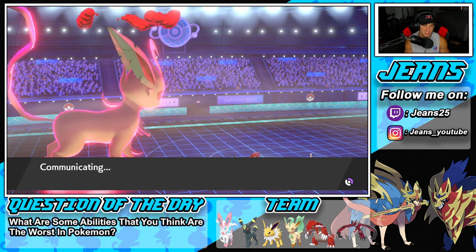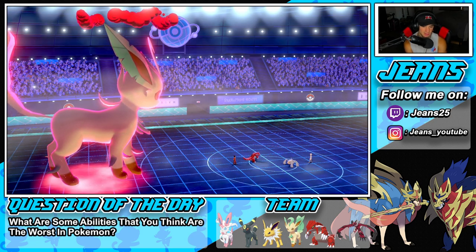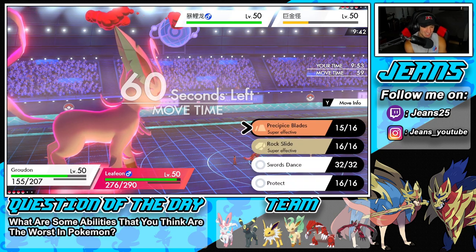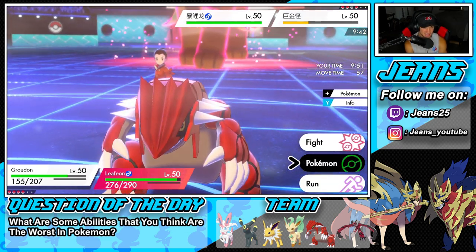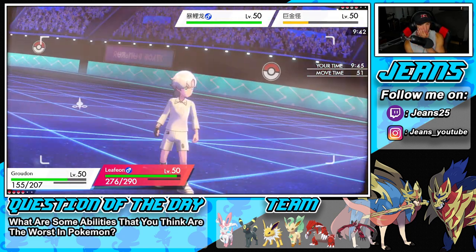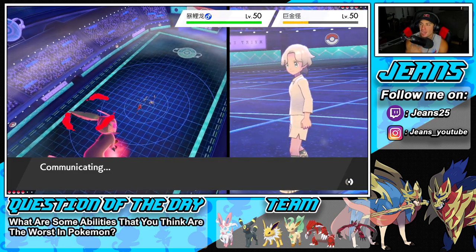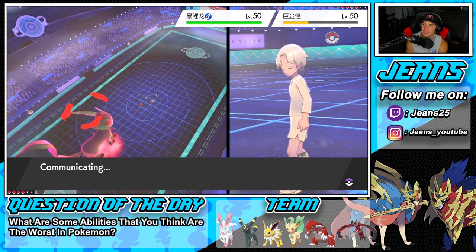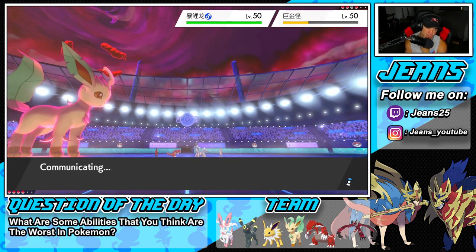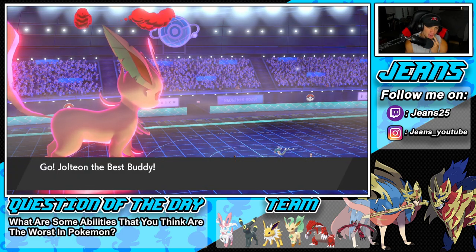I kind of want to get out Jolteon here — I'm not even gonna lie. Obviously I could Rock Slide, but I'm going to get out Jolteon and just get rid of Metagross. We're having some fun here. I could've just gone straight into Rock Slide or another Blades, then Max Overgrowth from Leafeon onto the Gyarados. But I want to showcase Jolteon with his Eevee teammates — it's pretty cool.